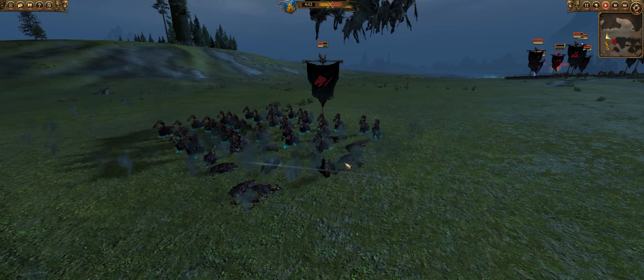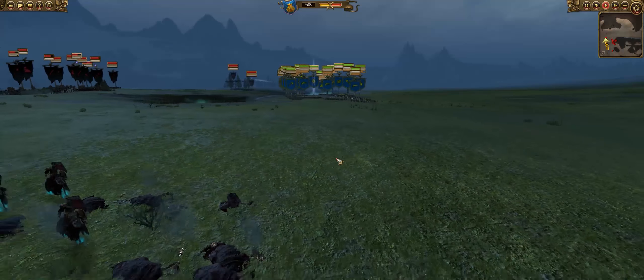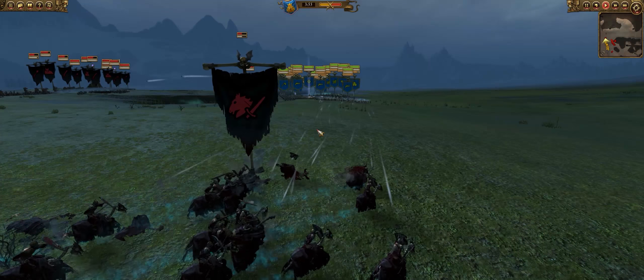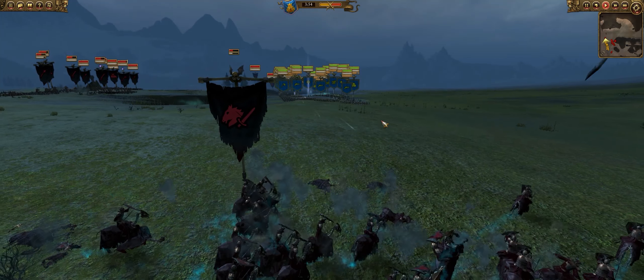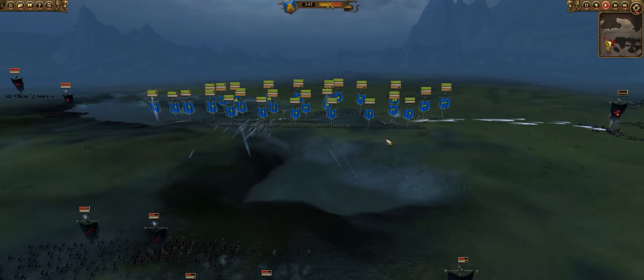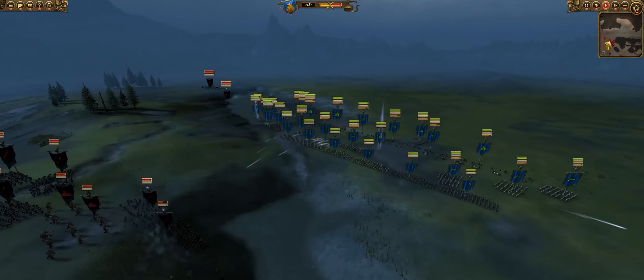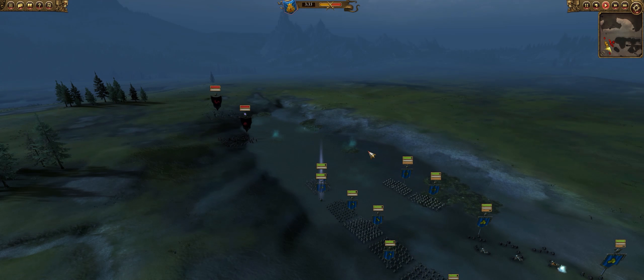That's why I love my Thunderers — doesn't matter if you've got armor, I'm gonna shoot right through that. Here come the exchanges from the Quarrelers. Artillery is still incoming and the battle lines are about to close. It's always nice to get rid of these flanking units because they will cause mayhem in your rear lines, especially when it comes to your artillery.